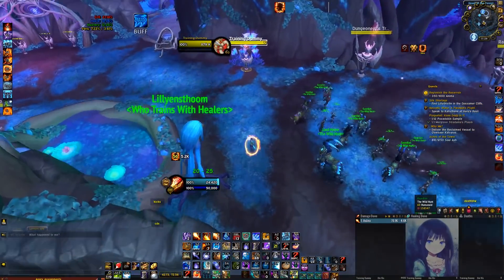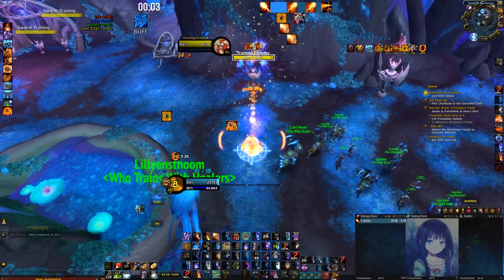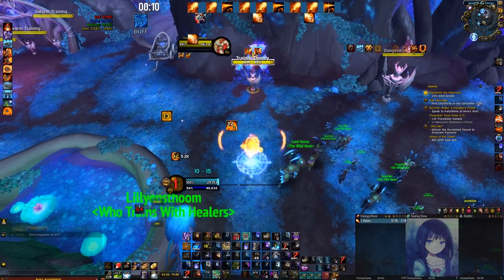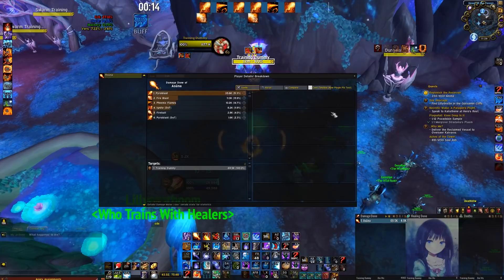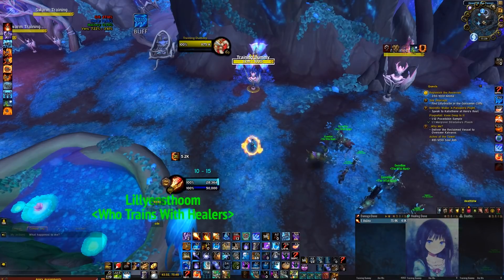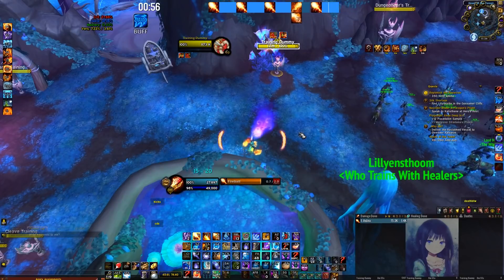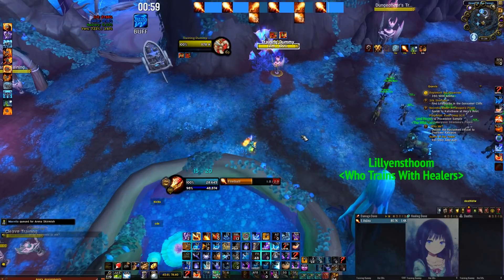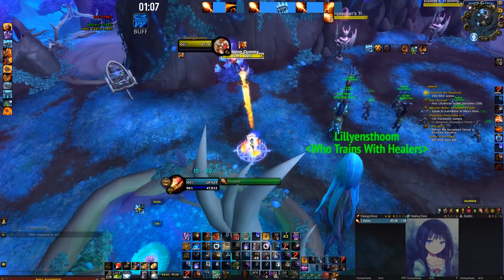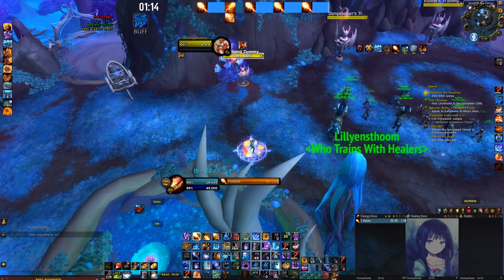For the more complex single target opener, it is precasting Fireblast (or Scorch), Combusting first, then double Fireblasting mid-cast. This puts you at 2 stacks of Infernal Cascade instantly, and you'll send off a Pyroblast so both crits proc and you get another Pyroblast back. From there it's Phoenix Flames Pyro, Fireblast Pyro, Phoenix Flames Pyro, and so on till the end. Outside of cooldowns, your main goal is to Fireball until you have a Heating Up, then fulfill it with Fireblast to get a Hot Streak and send off the Pyroblast. Remember to keep Fireblast, Phoenix Flames, and Rune of Power on cooldown. If you get bad crits and you're about to cap Fireblast charges, just use 2 aggressively — sitting on your abilities results in fewer casts.